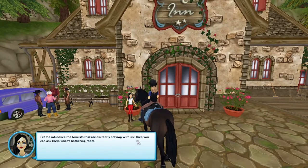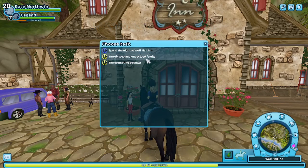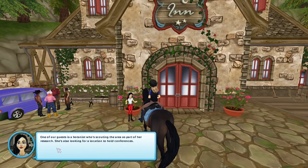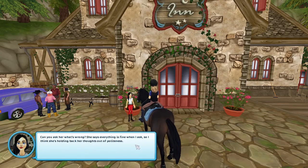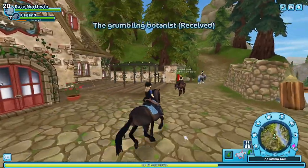Let me introduce the tourists currently staying with us, then you can ask them what's bothering them. One of our guests is a boatin who's scouting the area as part of her research. She's also looking for a location to hold conferences. Ed's excited as this sounds like a potential for even more guests in the future. I've seen her grumbling and mumbling to herself, primarily when she's in the cafeteria. I worry something may be wrong with the food we serve. Can you ask her what's wrong? She says everything is fine when I ask, so I think she's holding back out of politeness. By the way, my nose is really stuffy right now, so I'm sorry about that.